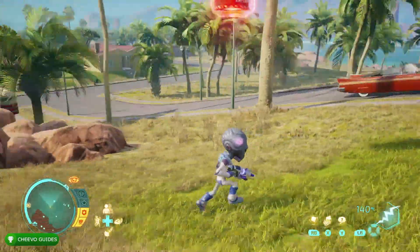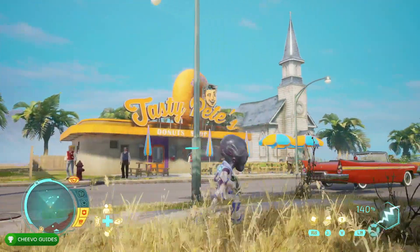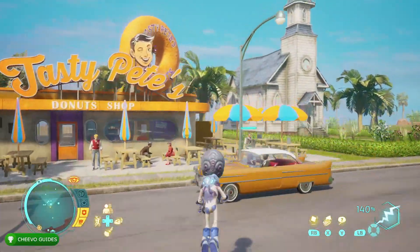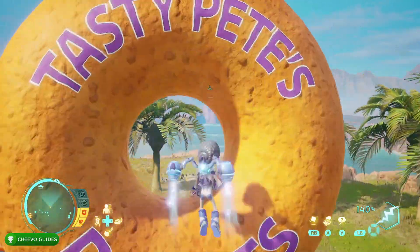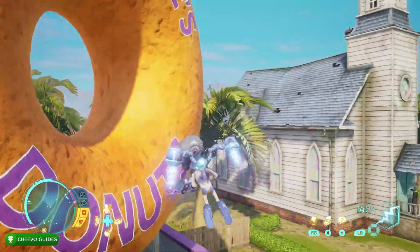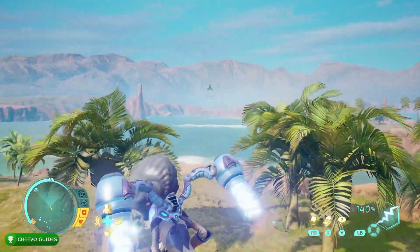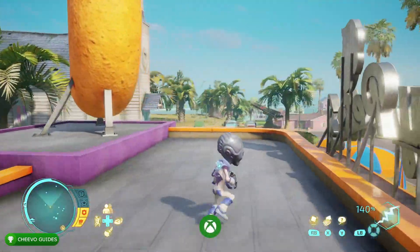All we need to do is jet pack through the middle of it to get our Hop the Hoop achievement or trophy. You actually need to make sure that you're boosting your jet pack when you go through it. If you simply jump through it, you will not pop the achievement. As you can see, I jumped through it and it didn't pop. However, if you jet pack through it, the achievement or trophy will pop. And that is the Hop the Hoop achievement or trophy.